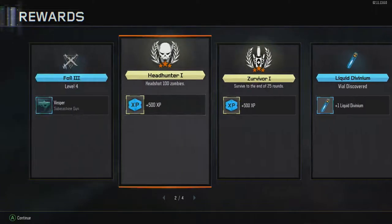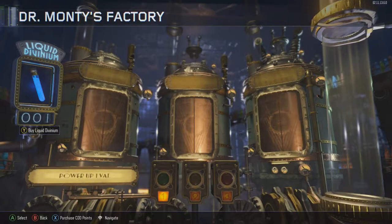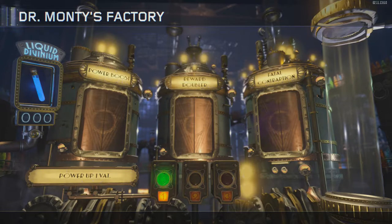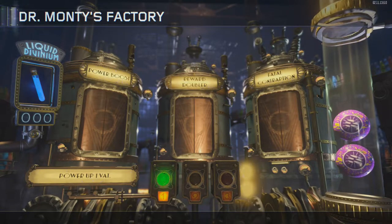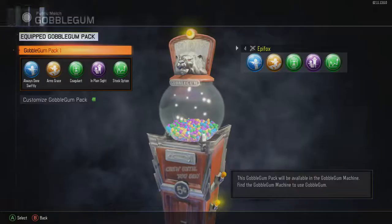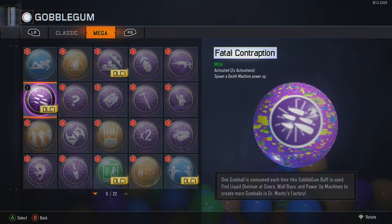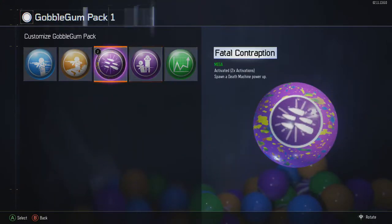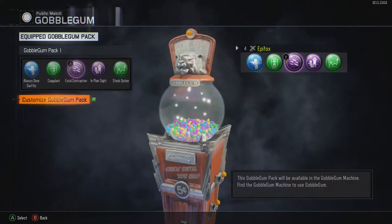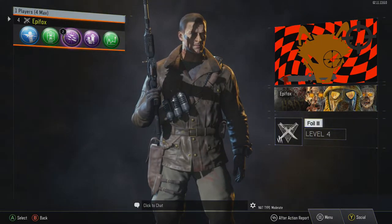I got a lot of good stuff — some Liquid Divinium and some other cool things. I'm only level 4 on this one because I don't play on my PC; I play on my Xbox One. It's your Gobble Gums — you get a bunch of these and can switch them out any time you want. I don't like Arm's Grace very much, and I'm not a huge fan of Longer Bleed Out times. That and Stabtastic are some of my favorites. That's basically how you do it in this game.